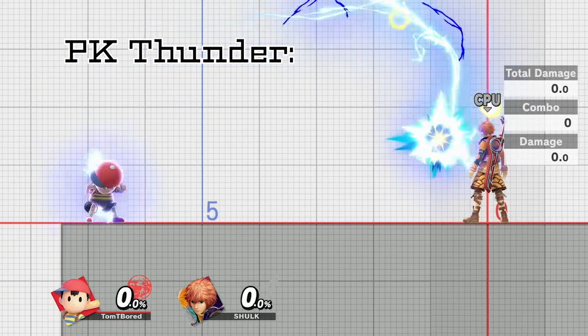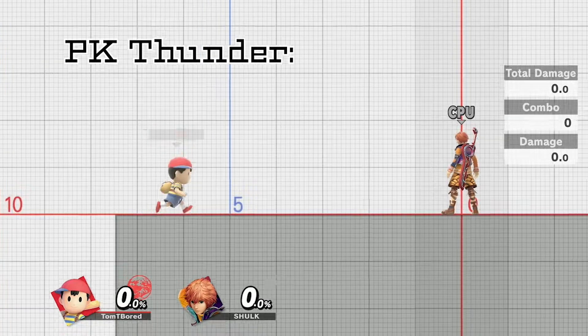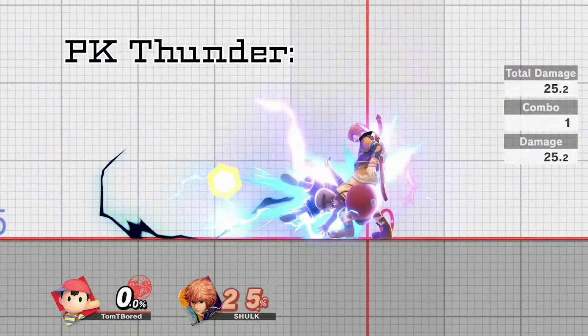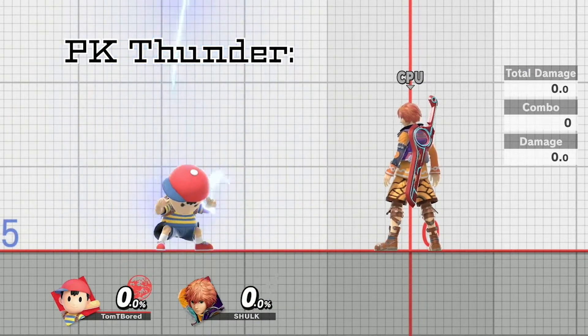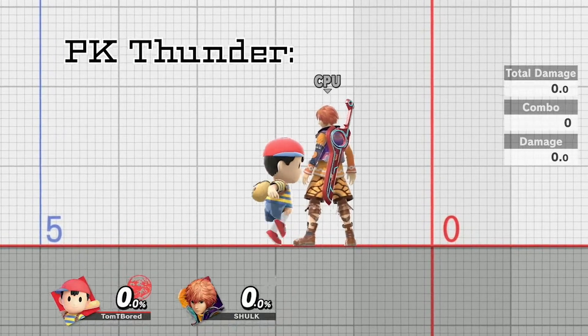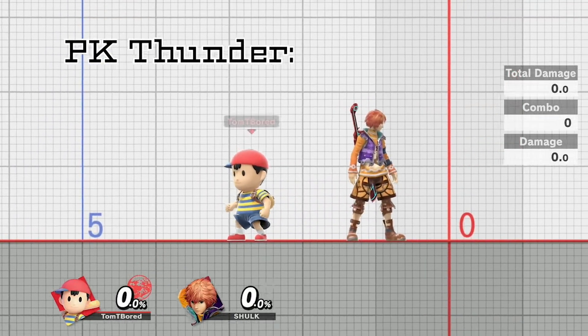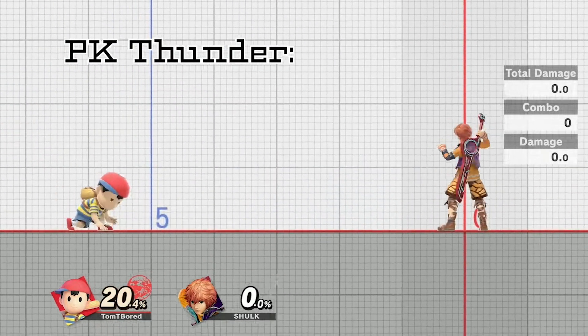Next, PK Thunder. This move may seem busted and scary at first — being able to move in multiple directions and from what it can do to Ness if he hits himself. But it's actually pretty safe to directional air dodge through it. Ness can't cancel PK Thunder mid-use like he can with his missile, so if you can get around the bolts and hit him before he loops around and hits himself, you can get a free smack in there.